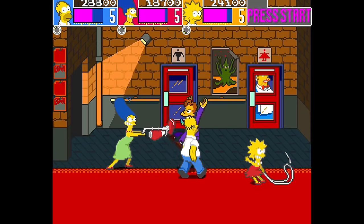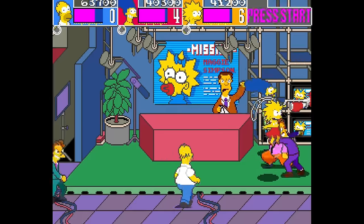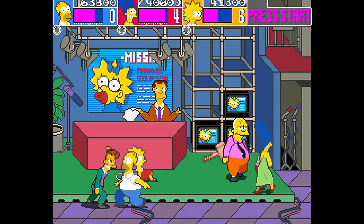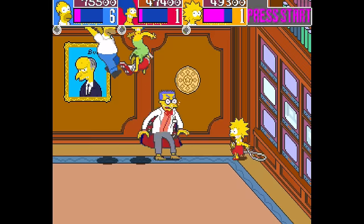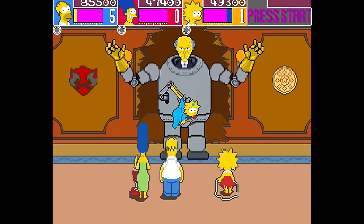They all control the same, and the differences are mostly cosmetic, but you're still likely to gravitate towards your favorite Simpson. You fight through eight stages of Springfield, beating down tons of bad guys and a few huge bosses in your quest to save Maggie. It all culminates in a showdown at the nuclear power plant with a bomb-throwing Smithers and Mr. Burns piloting a mech suit.